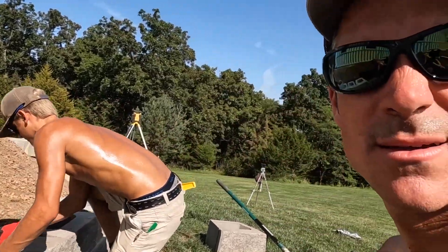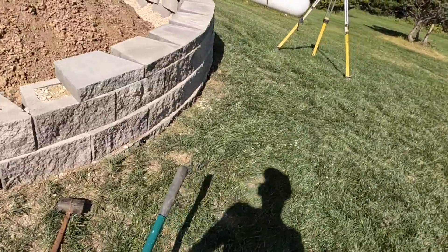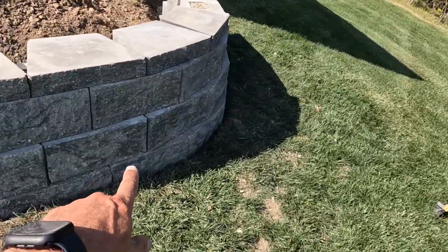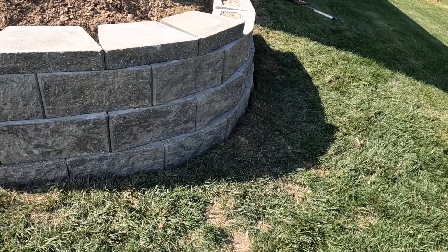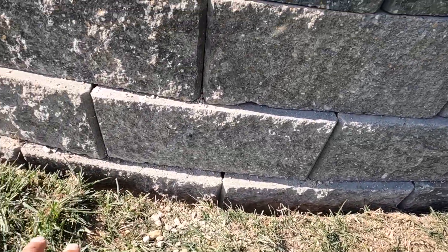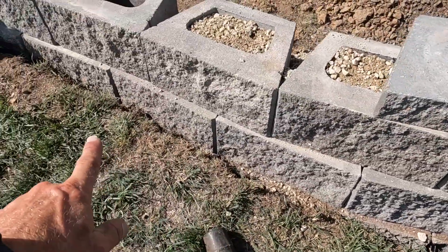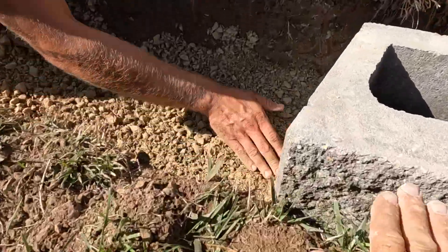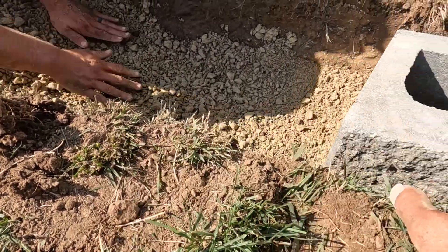We're not doing too bad. We started here at this corner, and because this would be the tallest part of our wall — which is three courses, so it's about 27-28 inches high — now that we got that done, once this bottom course gets a couple inches into the ground, we can eliminate it and just go to two courses and so on and so forth. We're going two courses here. This block is just getting below the ground, so we're going to go one more — about an inch or two below — and then we'll go down to one course.